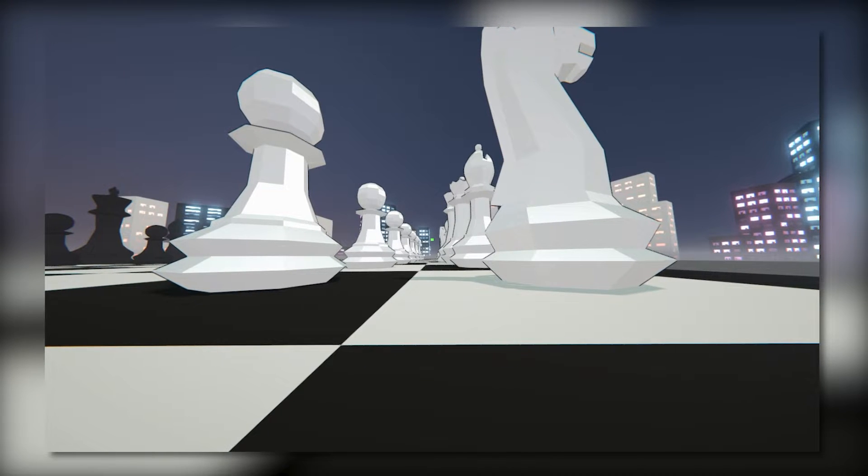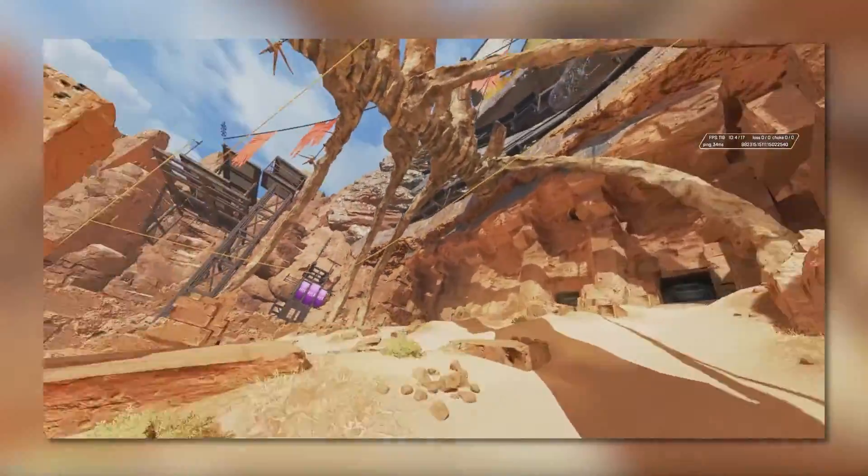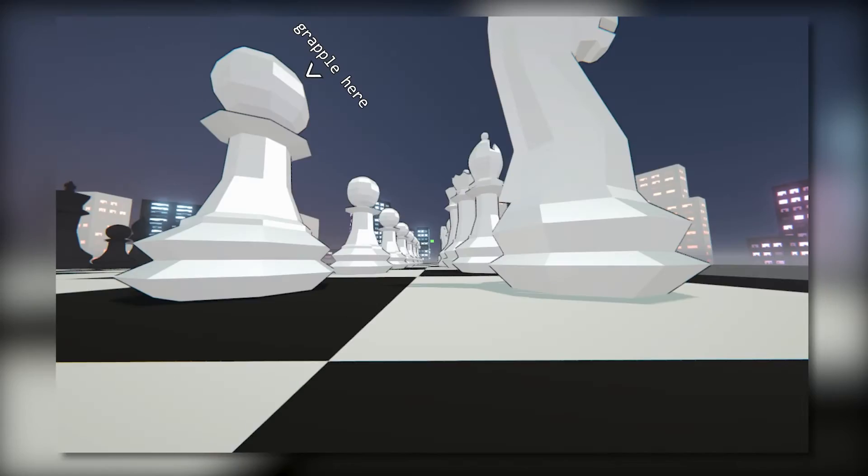So when it's your turn to make a move, your objective is simply to reach your target piece without being shot by your opponent. You'll do this by moving around the board with mechanics similar to other movement shooters — grappling hooks, double jumps, slides, you know the type. And all this takes place on a map with tons of verticality on account of the skyscraper chess pieces.